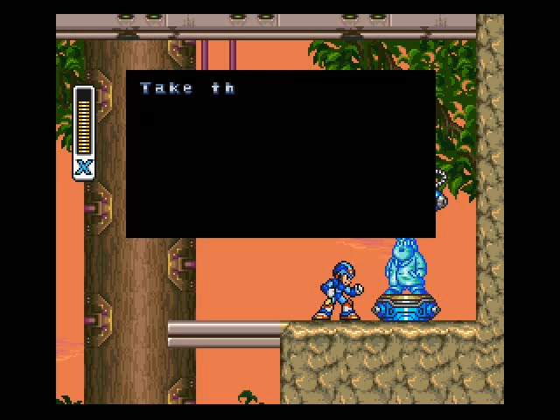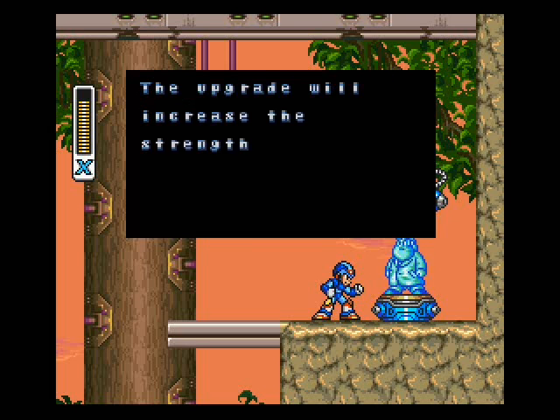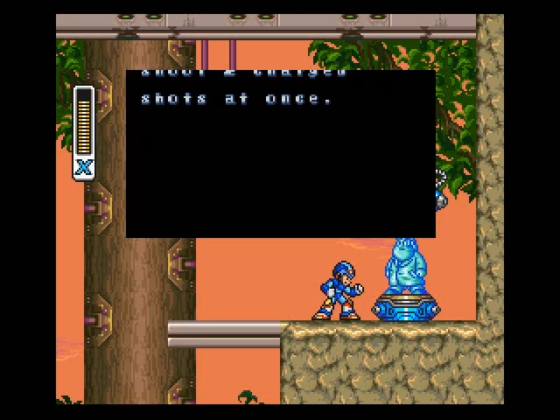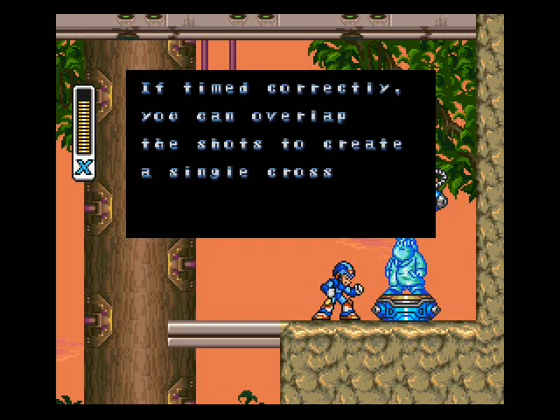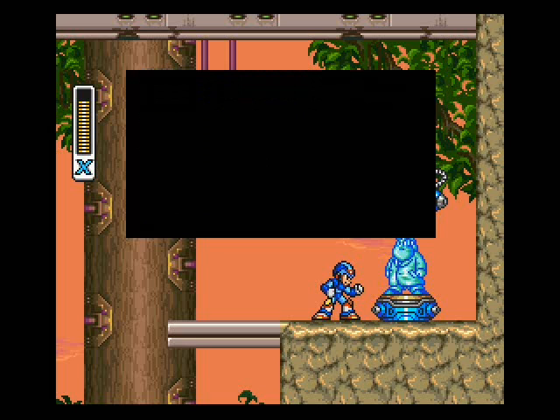Enter this Capsule X. Take this X-Buster upgrade — oh nice, yes, we can get the upgrade. The upgrade will increase the strength of your charged shots. You will be able to shoot two charged shots at once. If timed correctly, you can overlap the shots to create a single cross-charged shot. The upgrade will also allow you to charge any special weapon.